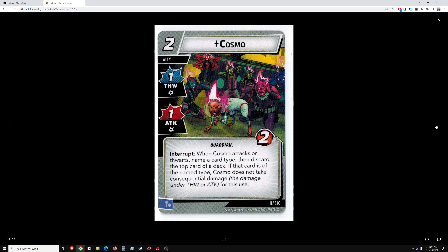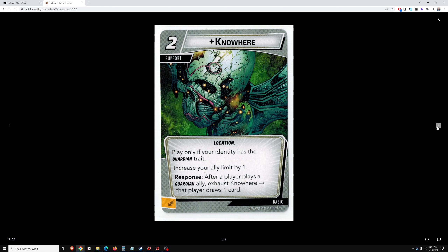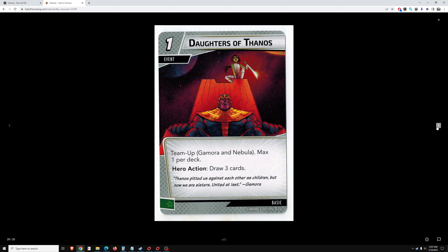Get Cosmo — we've seen before. Nowhere — we've seen before. Daughters of Thanos — a team-up we've seen before. It's excellent if you can use it; I've found team-ups difficult to do in solo, very difficult. But if you're running a Gamora-Nebula team, which will be an above-average hero team — not exceptional, but above average, thematic, and fun — Daughters of Thanos definitely makes sense. Each player would play a Daughters of Thanos to draw 3 cards.